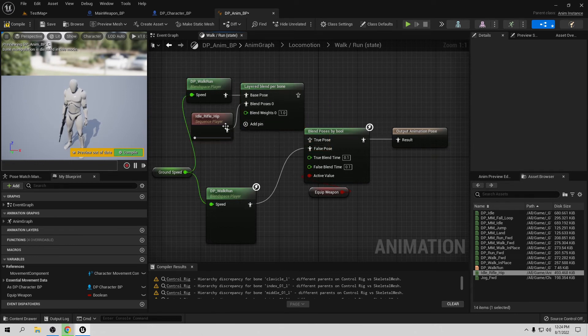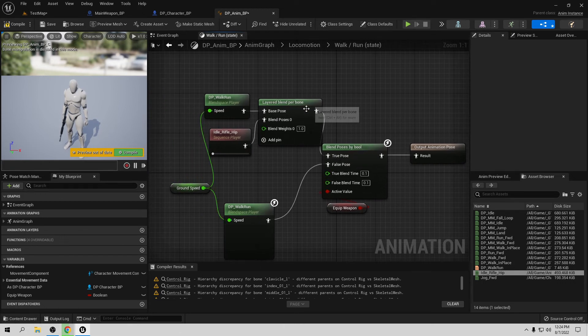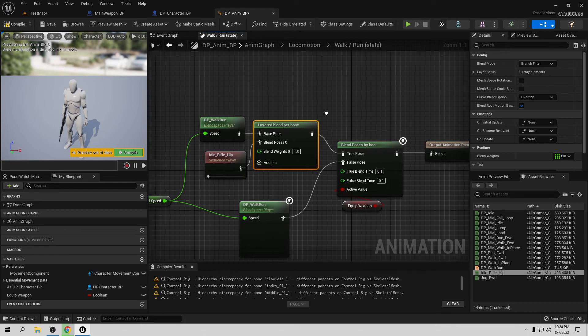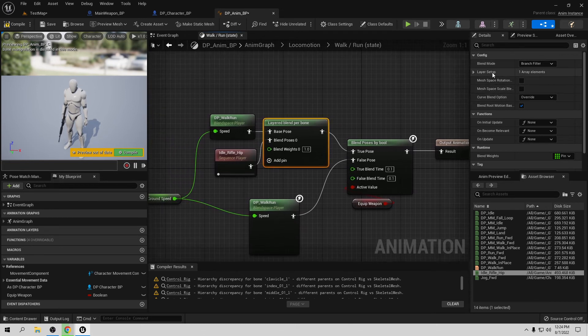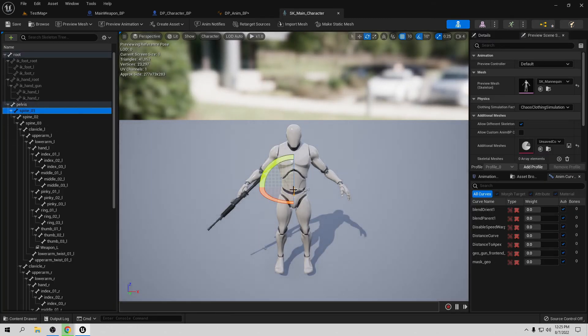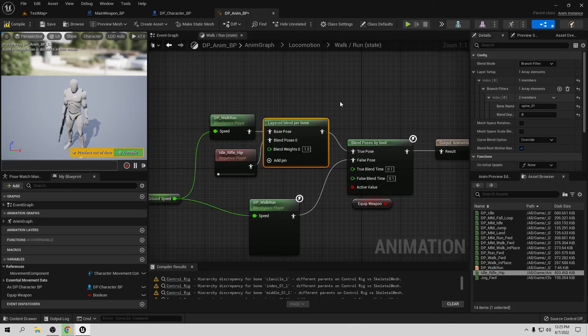In the Layered Blend Per Bone settings, go to Layer Setup, add a new index, and set the bone name to 'spine_01'. Check the skeleton to confirm the bone name. Also enable blend depth so the rotation blends properly too. Compile and save.